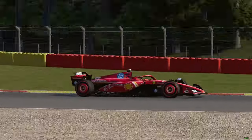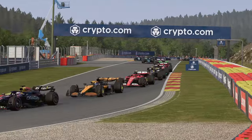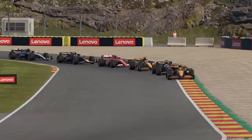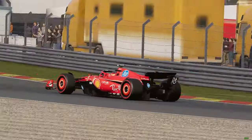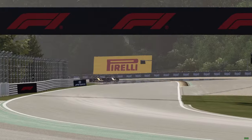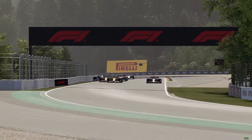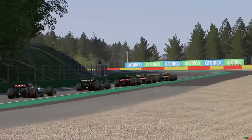Additionally, the shortening of wheel tethers — a detail that might not be immediately obvious to all players — brings a new level of realism to crash simulations. By keeping detached wheels closer to the car, the game now more accurately represents the physics of high-speed collisions, which can make crashes look and feel more authentic.